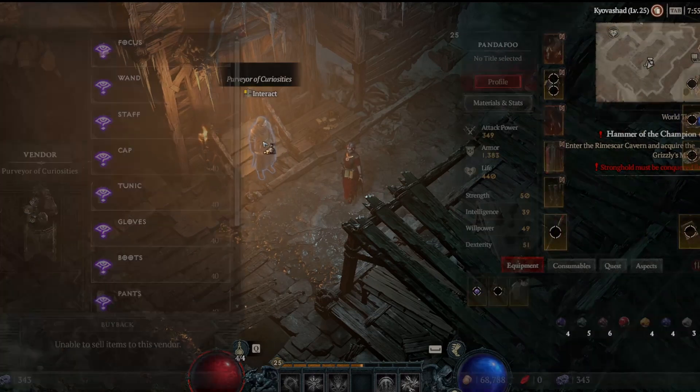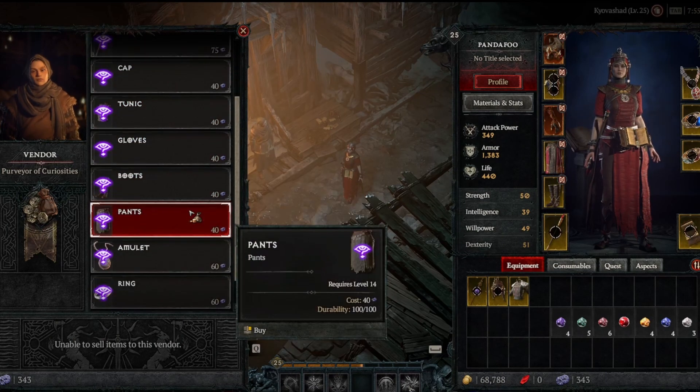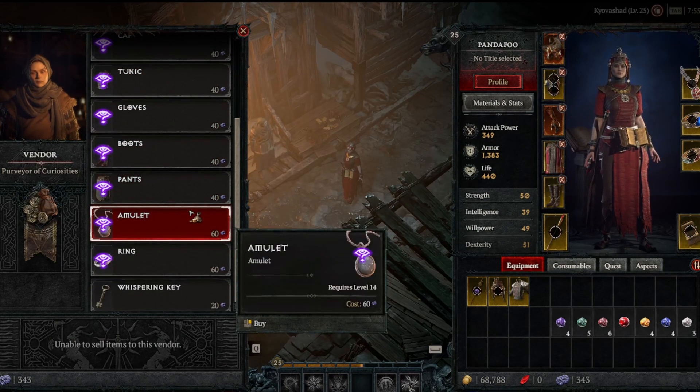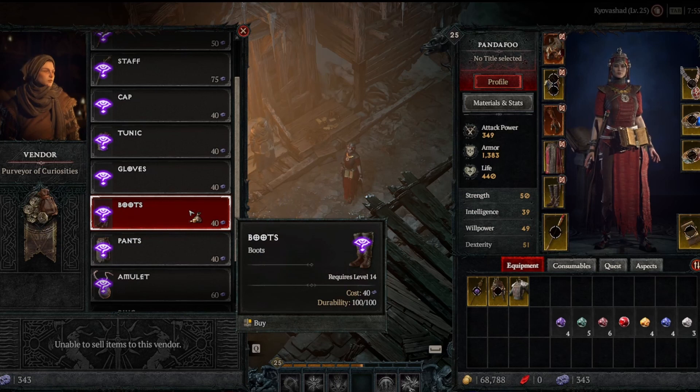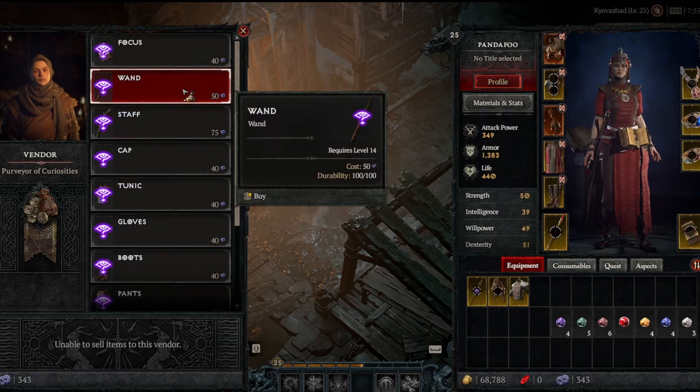You want to come to him. These are all random chance to get something, and you can try for something specific. For me, I'm going to go ahead and see if I can maybe get a legendary wand.